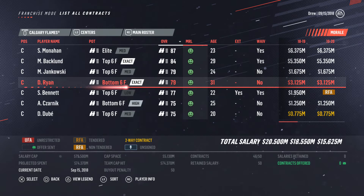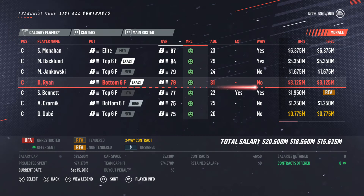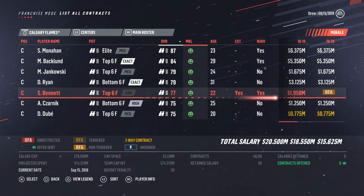So centers — I think we need to eventually find a second line center, even if it's a prospect that'll just grow into a second line center. That could be Bennett, though. Really just kind of looking for that third and fourth line center. I could see Jankowski growing into that third line center, like an 82 overall. Derek Ryan I can part with and find another fourth line center, because I do not like that contract for such a low overall.